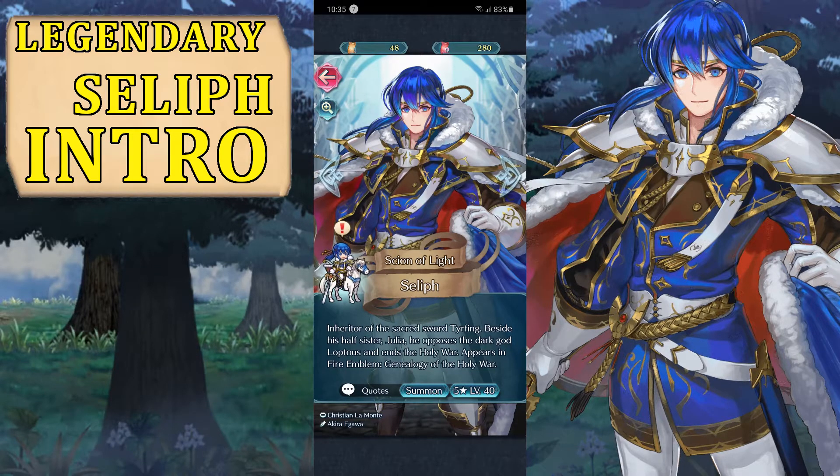If your favorite legendary or mythical unit is featured in a gacha, you could hope to pull for them. Right now, Seliph is still in the Plumeria gacha, so if you want to try and get him, go for it. For us, we will check each other later in the build discussion. For now, I will leave you with the dialogue and the art showcase.